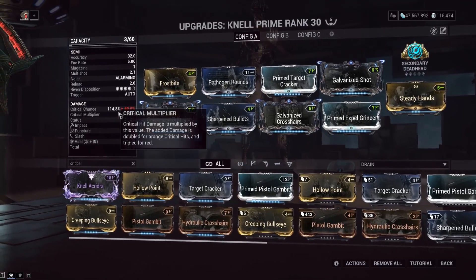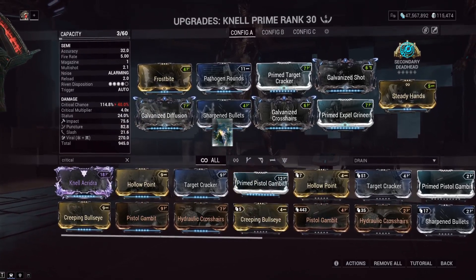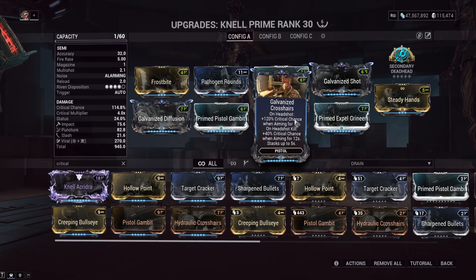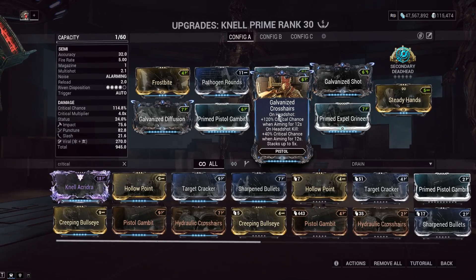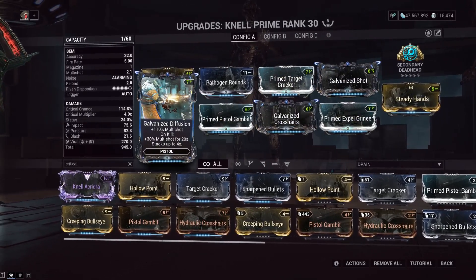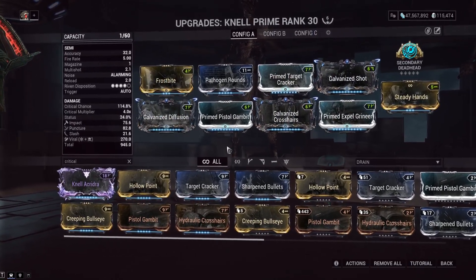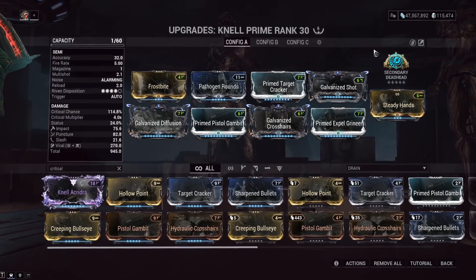As you can see, we get a big bump in crit chance from running Prime Pistol Gambit, going from 40% to 114%. Galvanized Crosshairs — on headshot, increased crit chance while aiming for 12 seconds; on headshot kill, even further increased crit chance stacking up to 5 times. Very, very good mod on the Nell. And as you can see, we have all three Galvanized mods on this build — Galvanized Shot, Galvanized Crosshairs, and Galvanized Diffusion all maxed out. The big damage is here.